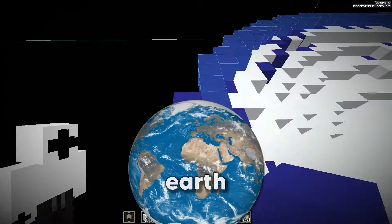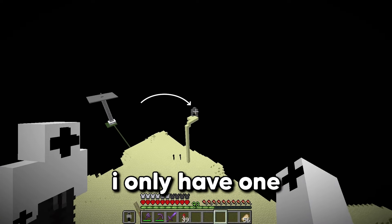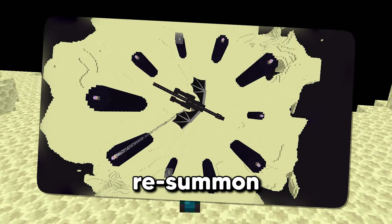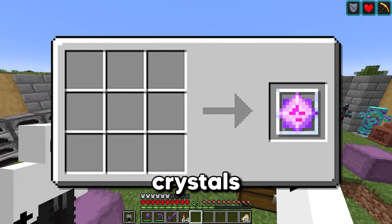And now that's the Earth complete. But now we just have one problem — we don't want this end island here, which means we have to mine all of these obsidian towers. I'm gonna love doing that. But I want to get all 20 gateways, and I only have one, so that means we need 19 more. And to get a gateway, you have to re-summon the ender dragon.